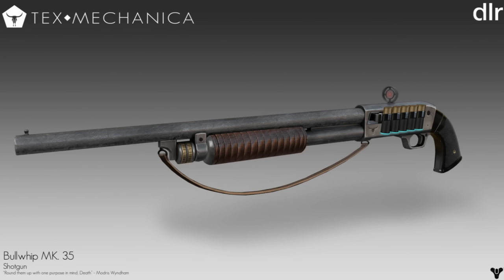Moving on to the Bullwhip Mark 35 shotgun — the sight on this one resembles the sight shown on the auto rifle. This time around we've got a buckshot-style pump action shotgun that kind of resembles what The Chaperone would look like if you made it a pump action. I really enjoy the feel of it. They've got bullets down the side that glow blue — there's a nice blue glowing vibe to all the bullets in these guns — and I enjoy it especially with the black wood and gold aesthetic.